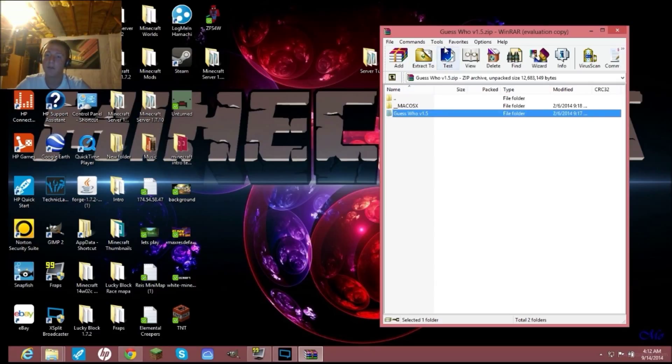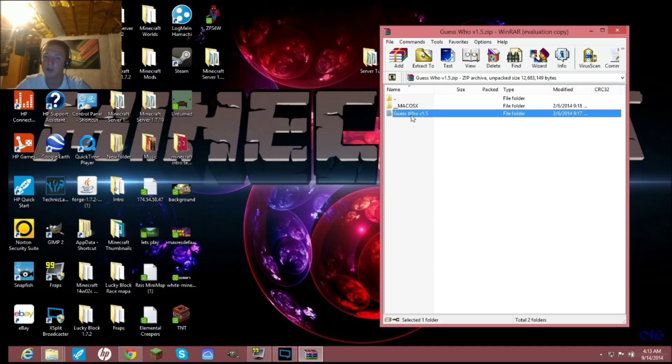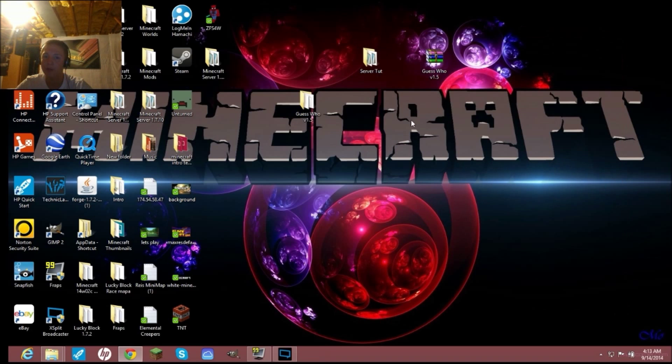I'm still on the free trial of WinRAR — the trial runs out but you can still use it. When the popup appears, just hit X and it's fine. When you open the zip, it has a version for Mac users and then a version that says 'Guess Who version 1.5.' This is what Windows users are going to use. Drag that out and put it on your desktop.